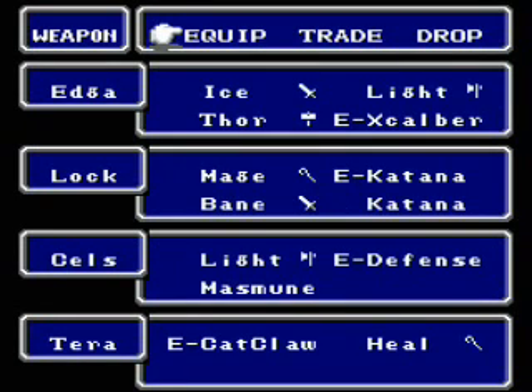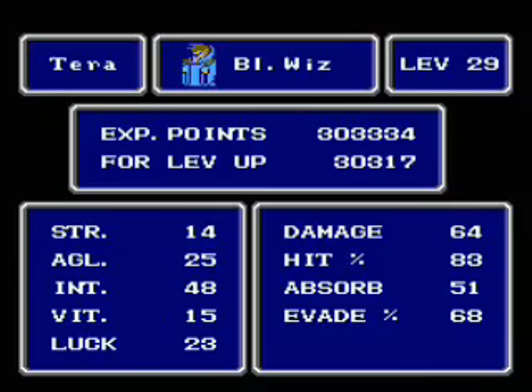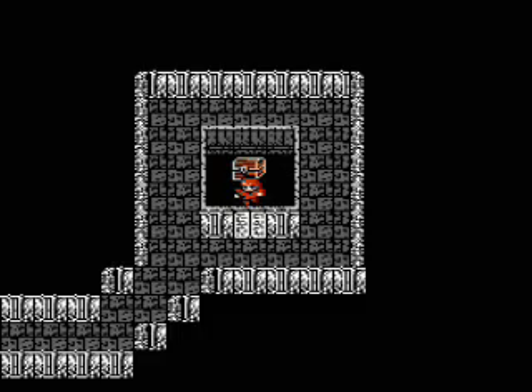This weapon is also the most awesome weapon in the game. Besides being the most powerful in terms of both damage and hit percentage, literally anyone can equip it, including a white or black mage. When you get this sword, it's almost as if a new party member has been added to your ranks.